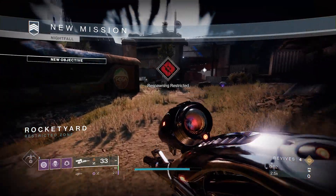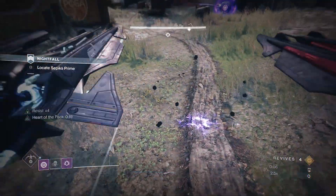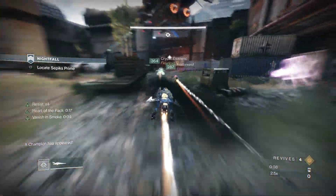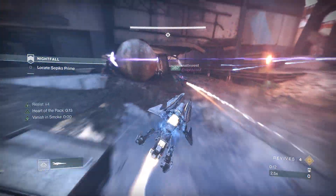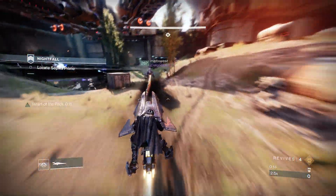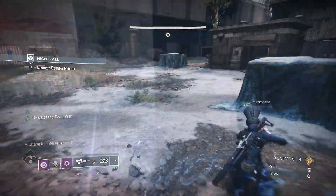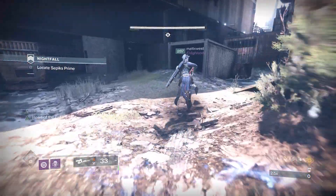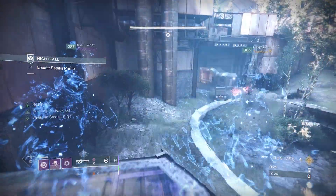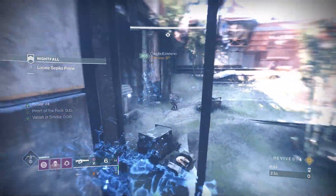Flying into this Nightfall drops you smack bang in the middle of a conflict between the Fallen and the Hive. Now if you're going for speed clears, you can Sparrow straight down the guts, bypass that first champion to make some really good time, but be prepared to make a few trips back to orbit as any enemy with half a brain will just one-shot you off your Sparrow. If you're going for clean clears, making use of Blinding or Smoke Bomb and running up to the left side is easy peasy lemon squeezy. You can skip this first champion and still get platinum.